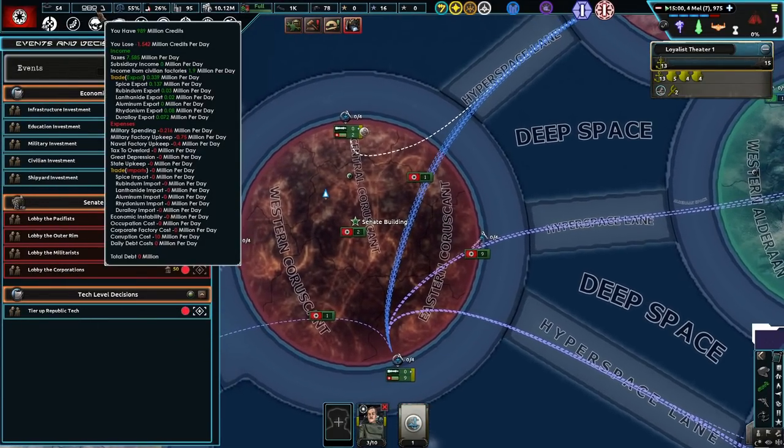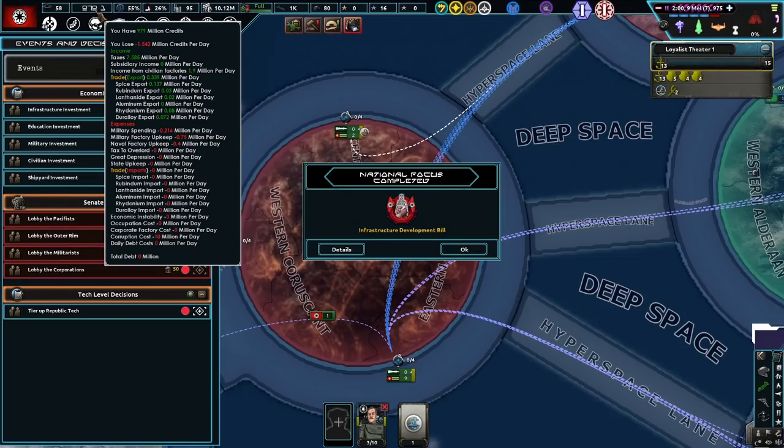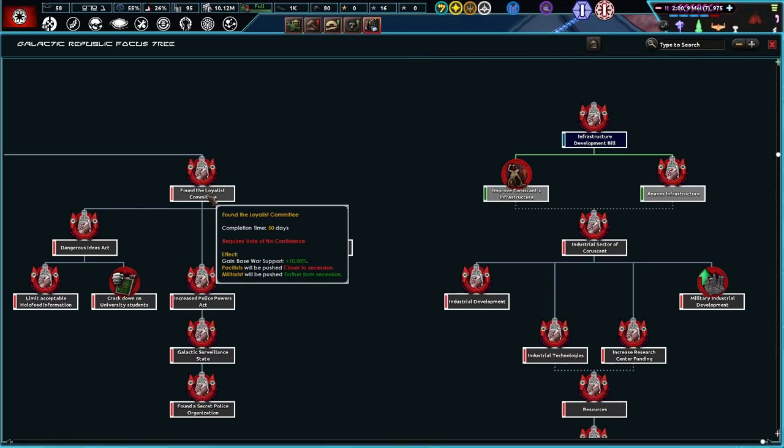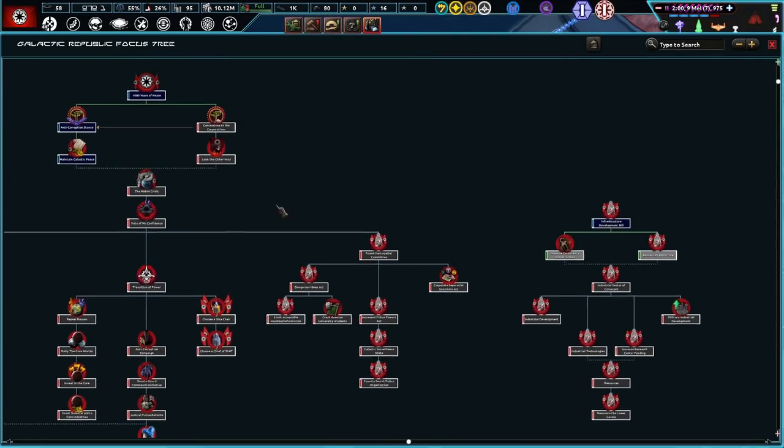We need a lot of people though. Hopefully we get some more money. Income from civilian factories — 1.9 every single day, so we need to get more civvies apparently. So it's just like TNO — we need more civvies. No crisis here.